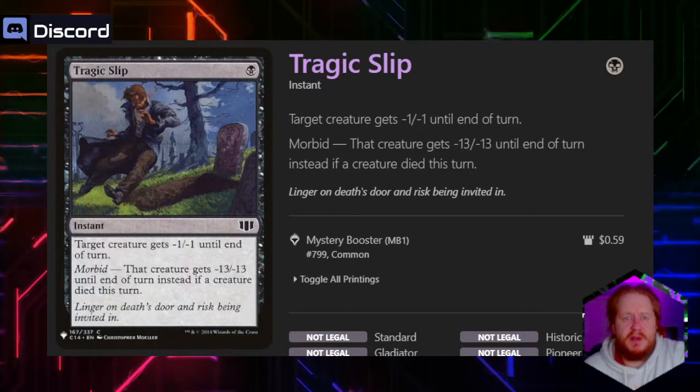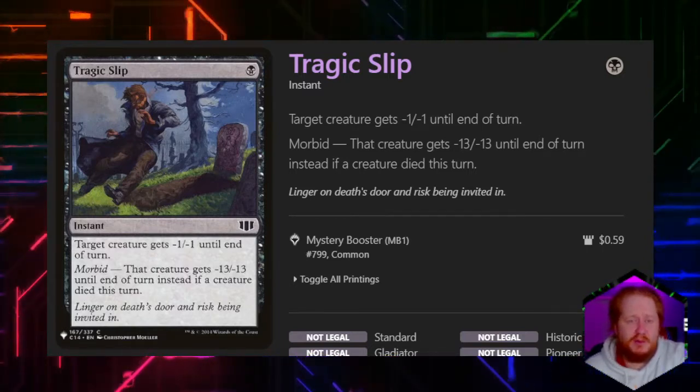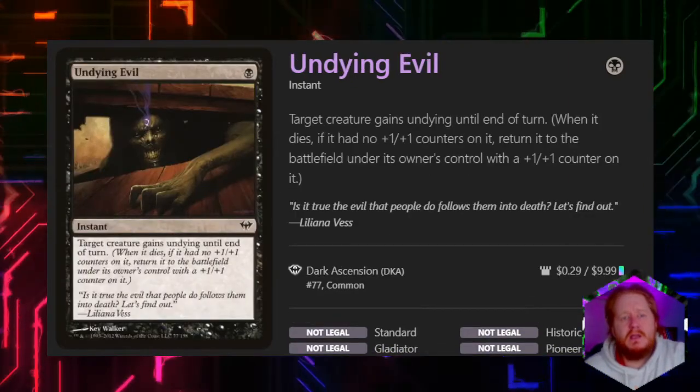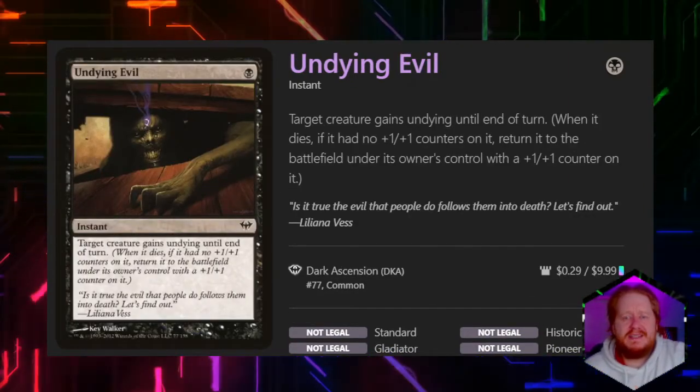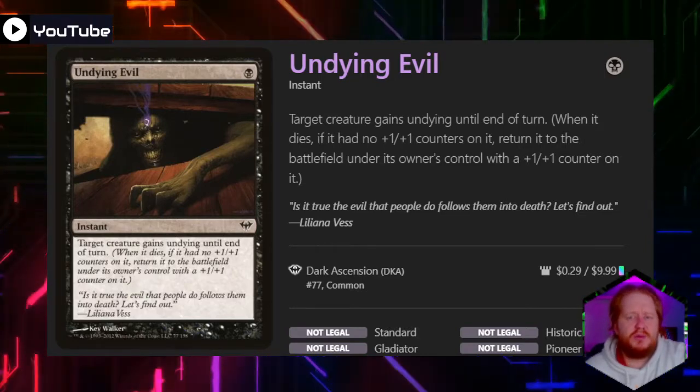Tragic Slip for 1 black gives target creature -1/-1 until end of turn, or -13/-13 until end of turn if a creature died this turn. Undying Evil targets a creature and gives it undying until end of turn — when it would die, instead it re-enters the battlefield with a +1/+1 counter on it.